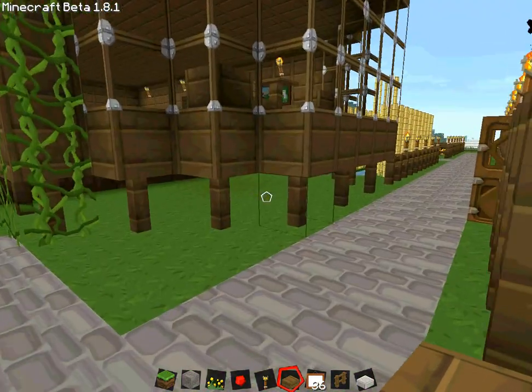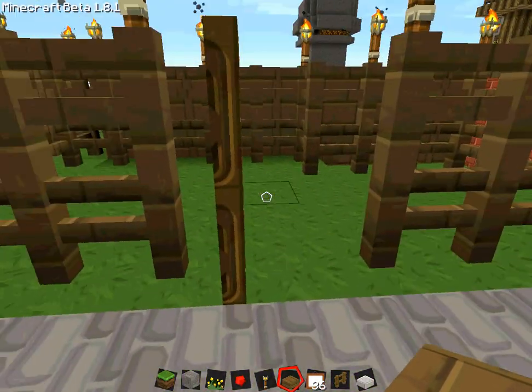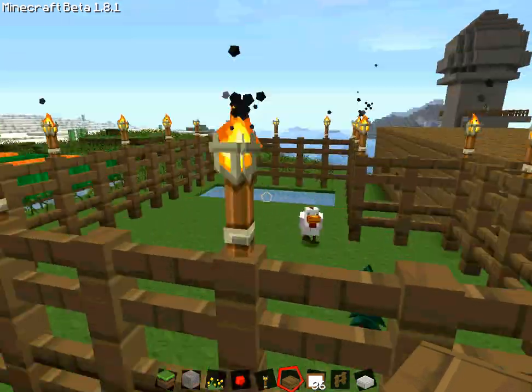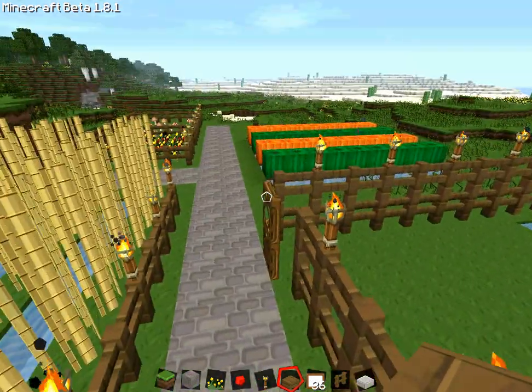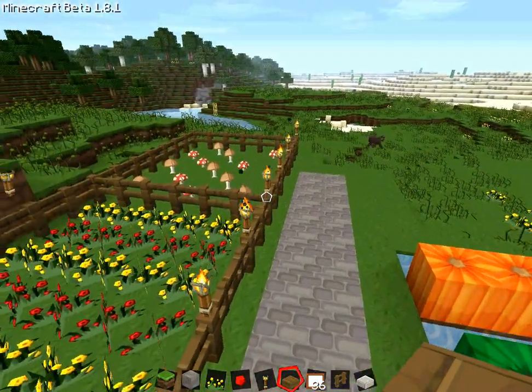This is my farmhouse on stilts, and then this is my farm. I'm still waiting for an animal to walk in there. There's my chicken. My farm with a lot of stuff growing, I guess you can say.